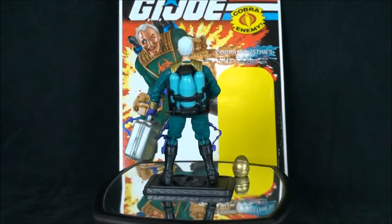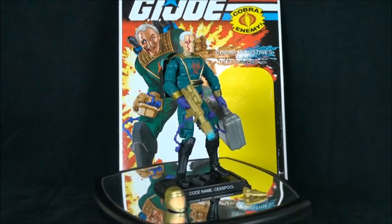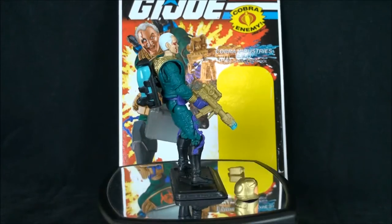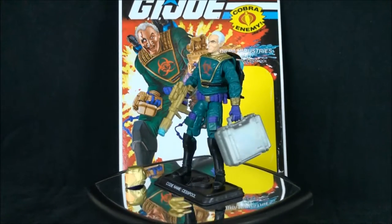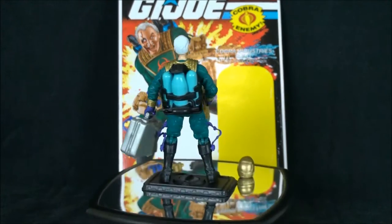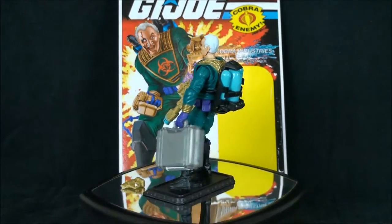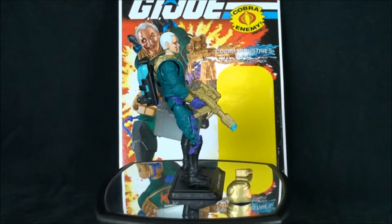Hey, what's happening everybody? It's Dealer Destro back with another Modern Era G.I. Joe Review. For this video we are going to be taking a look at the Cobra Industries CEO codenamed Cesspool, and this figure couldn't be more appropriately named — this dude's a scumbag.